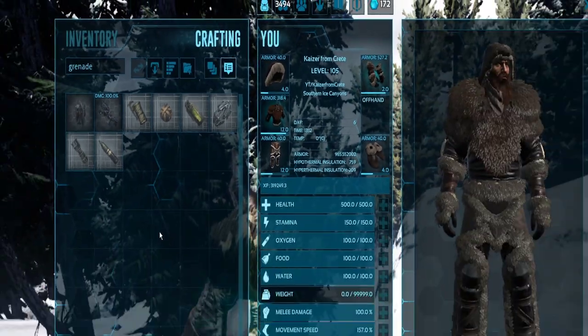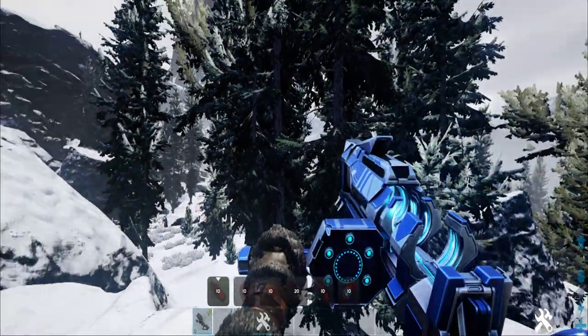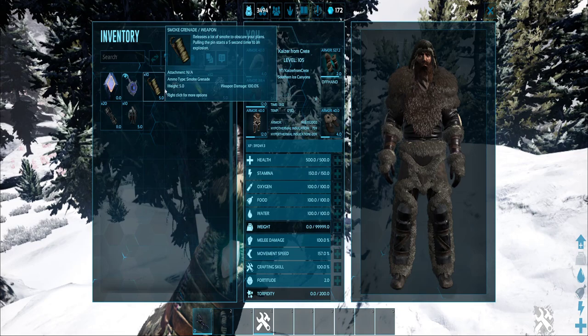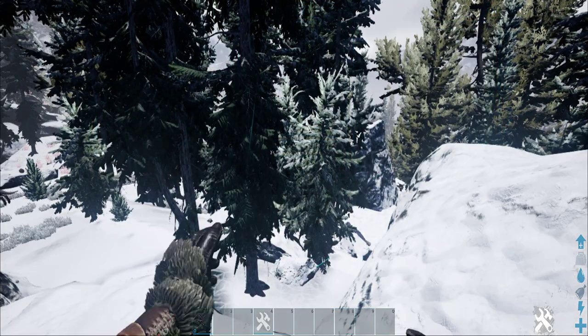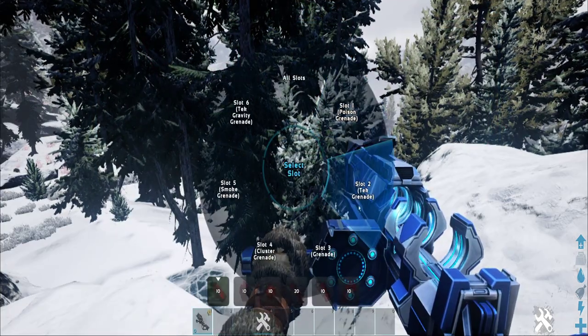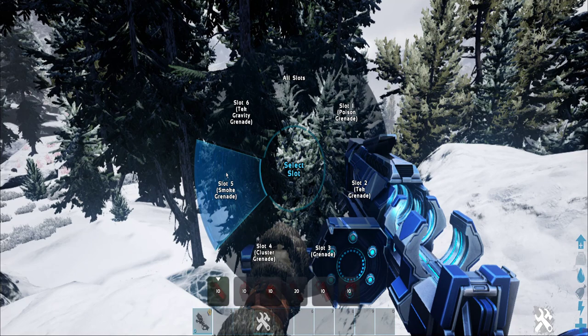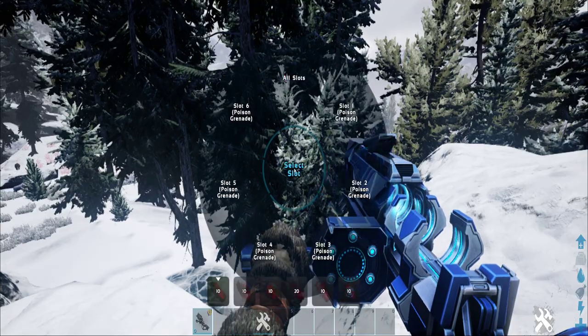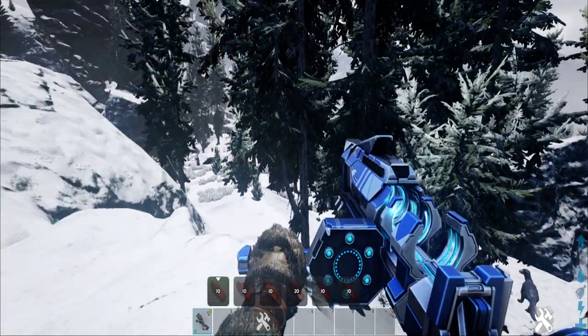So how do we use this? We can load every single grenade type into this weapon. There is pretty much one thing you need to learn and that is how you load it. Use the control button to open the panel, then you can easily configure what to load. For every slot you can place different grenades, or you can just click 'all' and place one grenade type to all slots.